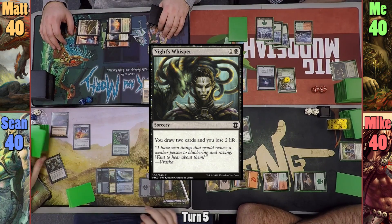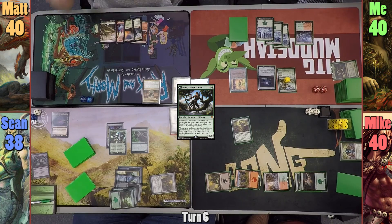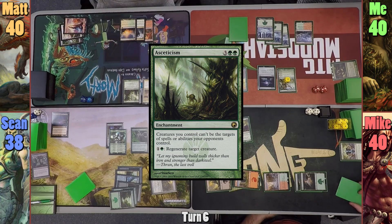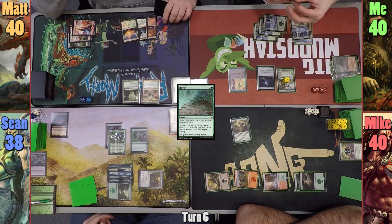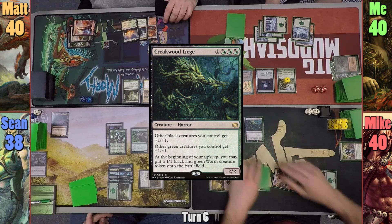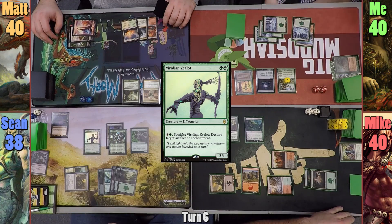Sean casts Knight's Whisper, drawing two and losing two life, then casts Nissa, Fastwood's Seer, and goes to find a Forest — but not before equipping the boots onto her. He grabs a Forest and puts it onto the field as a land for turn. Matt plays a Forest giving him 12 mana, then taps only three lands to cast Asceticism and passes. At the end of Matt's turn, I sacrifice a Forest to Harrow and grab two Snow-Covered Forests. Despite all my mana, I only play a Sunstone and pass to Mike, who plays a Creekwood Liege and drops a Temple of Malice, scrying the top card to the bottom.